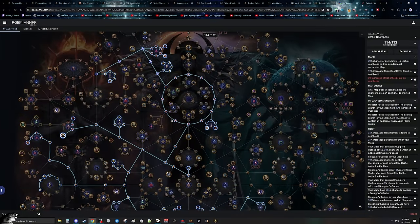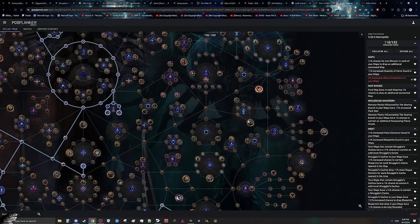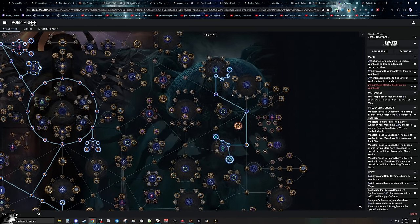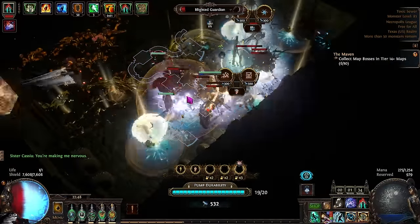Finally, the last thing to mention about the tree is what influence should you do. This tree does have Searing Exarch influence allocated in it, but if you have a few more points you could just pick up the gateway over to the right side of the tree and pick up Eater of Worlds if you prefer. For Searing Exarch, you don't want to get Lighted On, but if you do want to do Eater of Worlds, you need to make sure you pick up Shadow of Hunger, as it's going to give you substantially more altars.